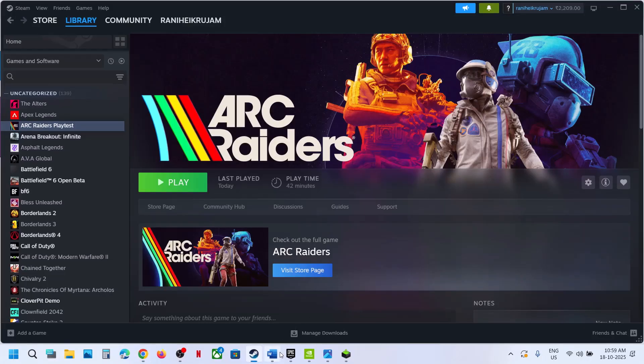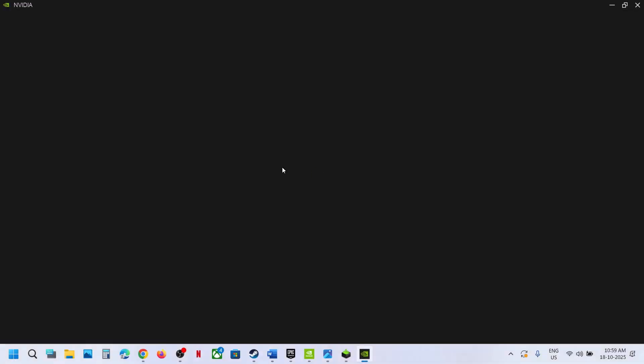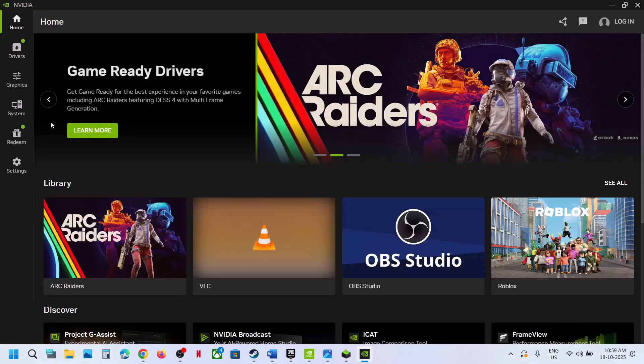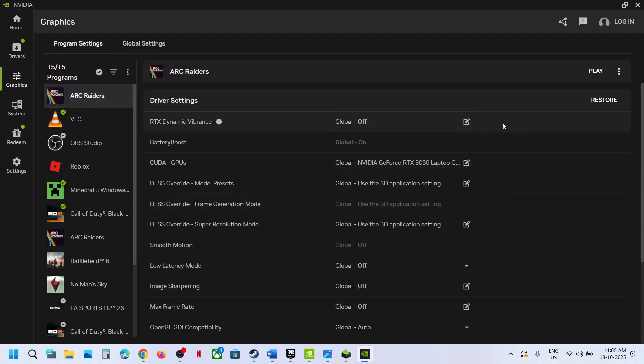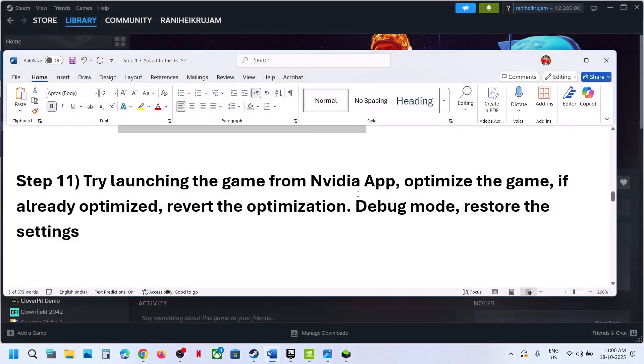The next step is to launch the game from the NVIDIA app. If you have the NVIDIA app installed, launch it; if not, install it. You will see the game listed, or go to graphics and click play to launch. If that does not work, go to settings, go to graphics, select Arc Radius, and if you see the optimize option, optimize it. If it's already optimized, revert the optimization, then relaunch the game.